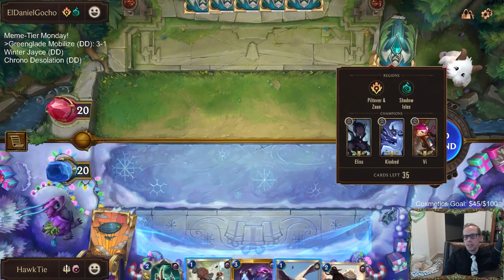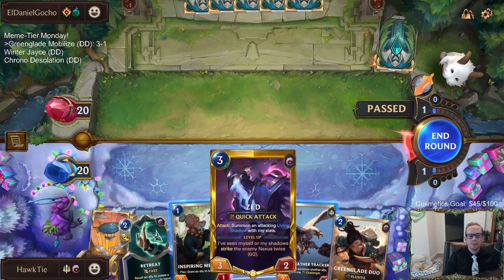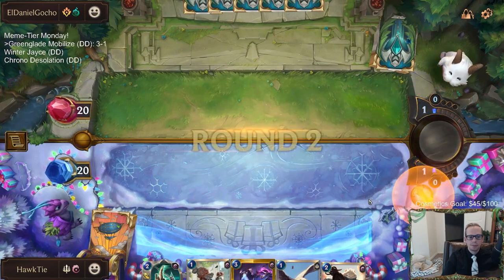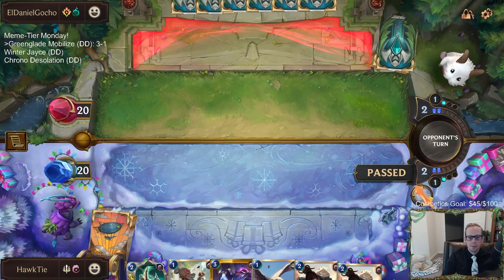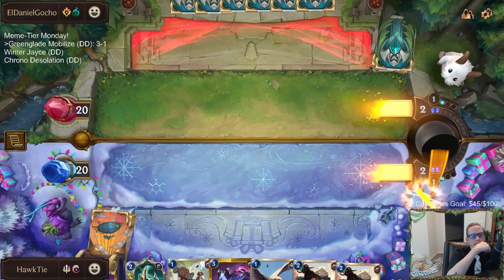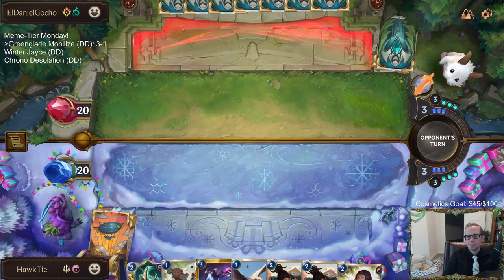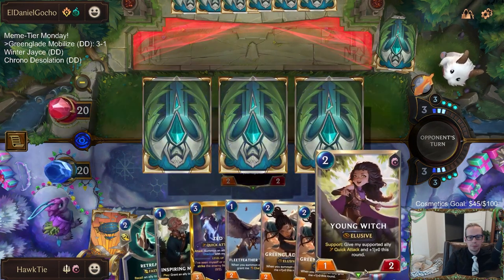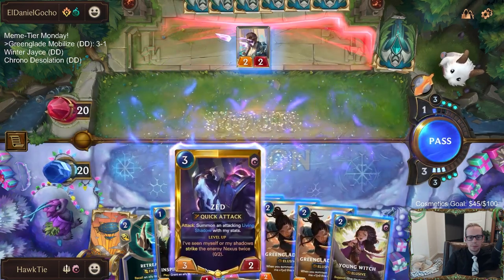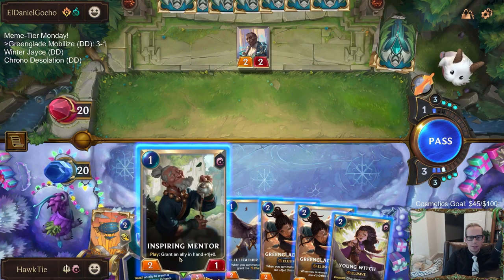How aggressive do we want to get? Do we want to mentor the Zed? We have the attack token around four. Let's just pass — I really, really want Green Glade Elder. Holding out hope.